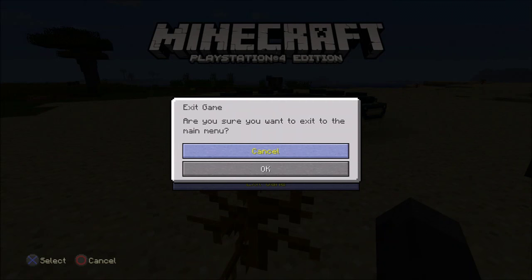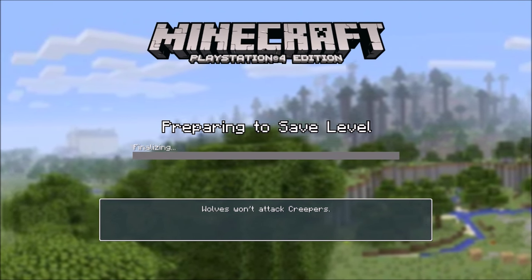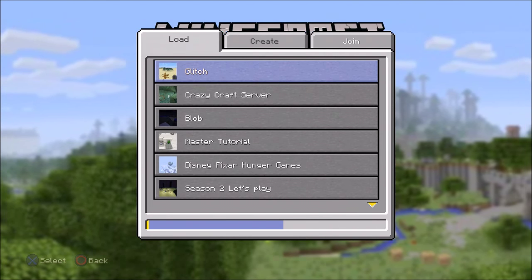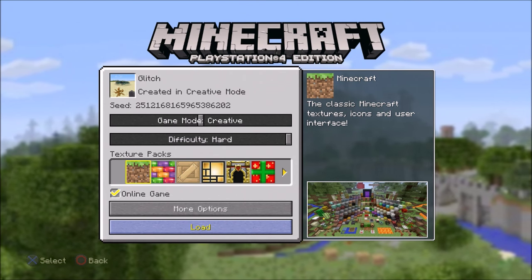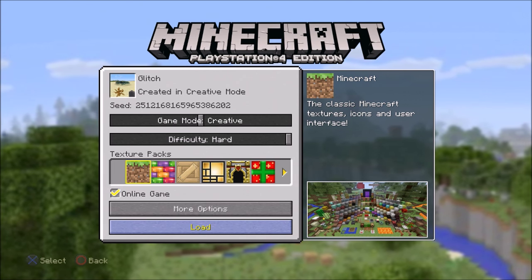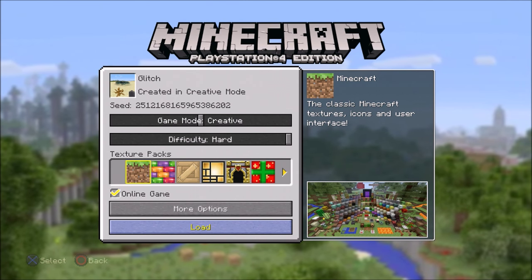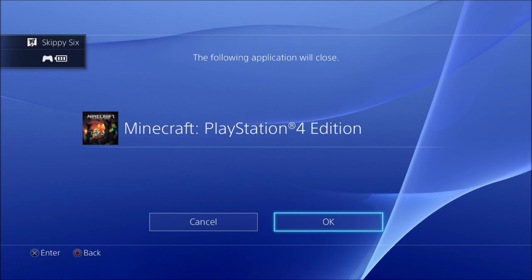Exit game and make sure it saves. The world now shows as 'glitch world in creative mode.' You can see the picture for the save shows the end portal and everything I put in there. Once we do the next step, that picture will change back to the original, but the world contents will be different.